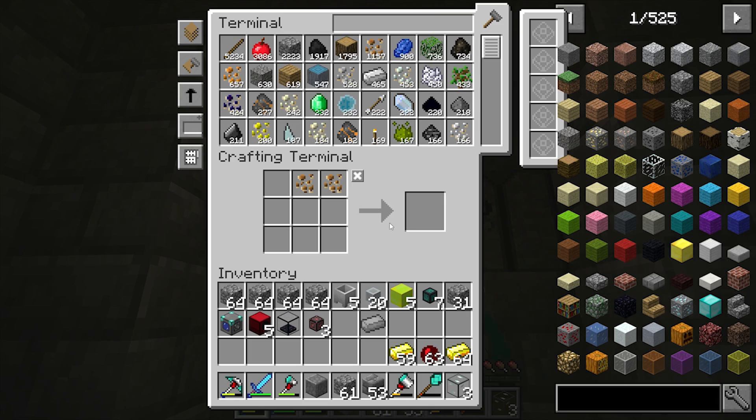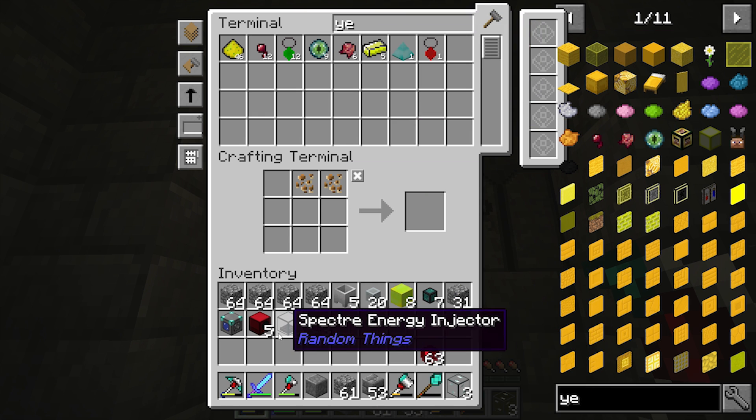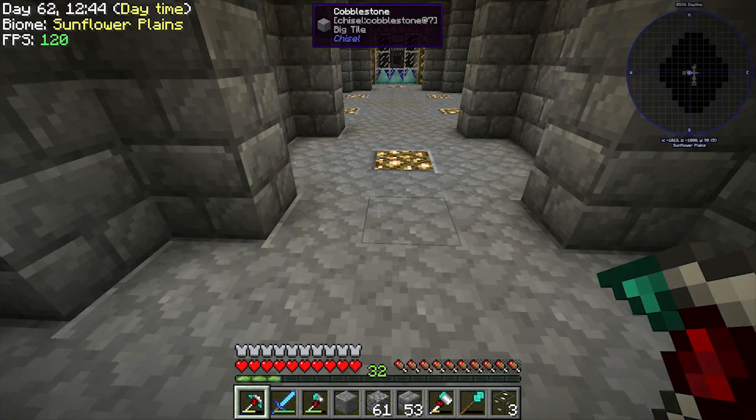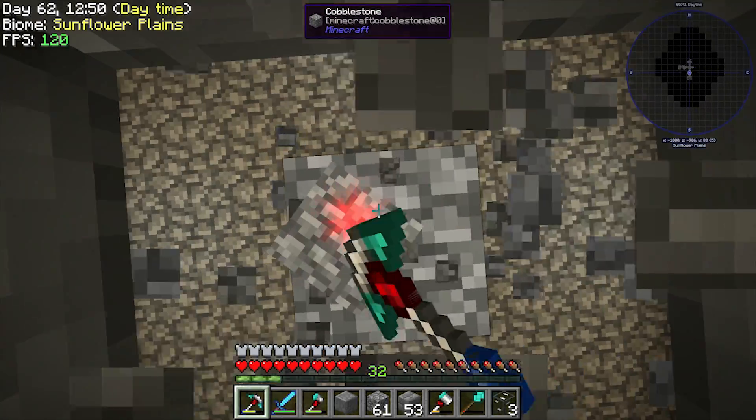That heating element is going to be cool, but to make a lot of it it's going to be pretty tough. We have a lot of Galorium, so I got more gold. Let's go ahead and make some more magma generators here. I'm missing lava, so let's go downstairs and get this set up.